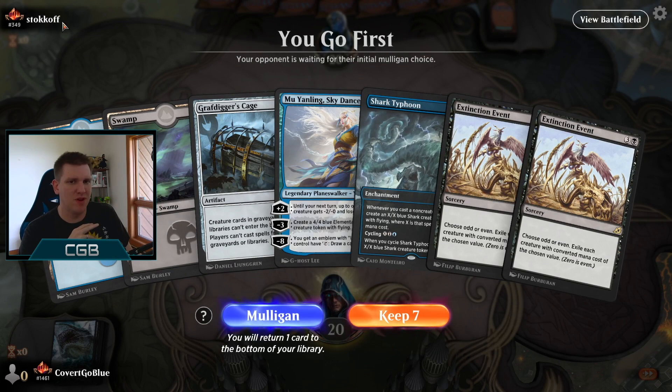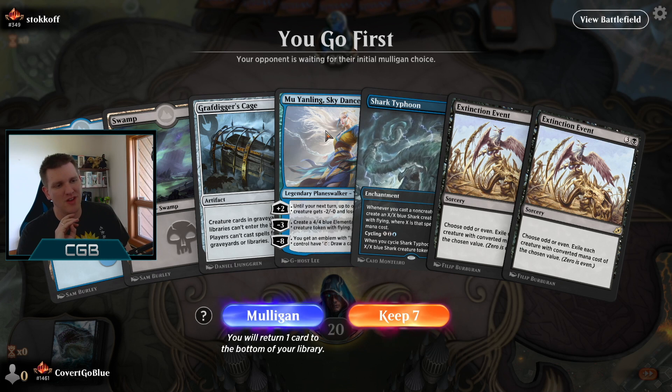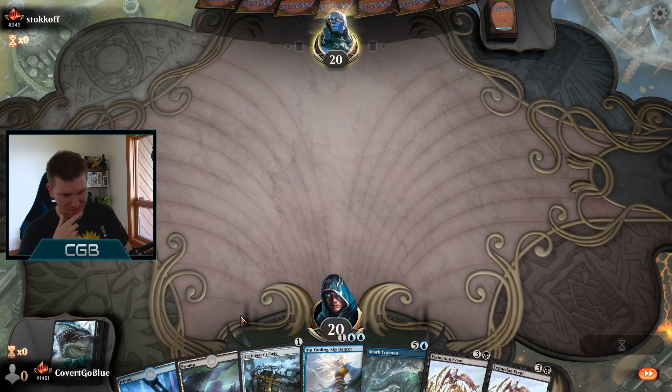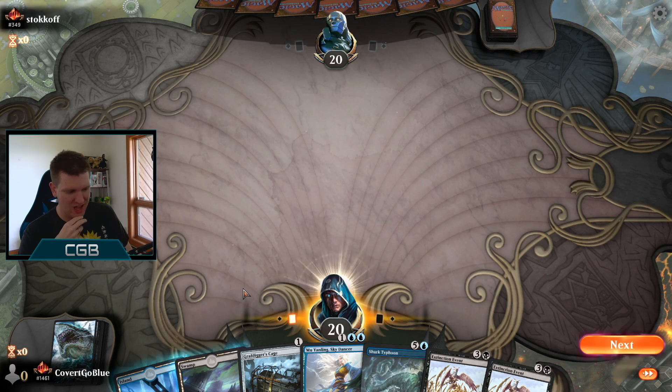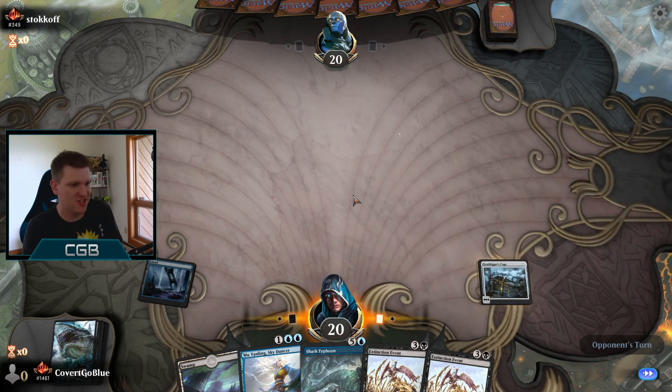Playing against somebody ranked high — I'm going to guess Temur or Bant. Usually people that high-ranked aren't running traditional aggro. So is turn-one Cage, turn-two Cycle, turn-three Yanling, turn-four Event good enough? That's the curve I built the deck around. I can't really turn it down in a spot like this. Let's hope Cage does its job.